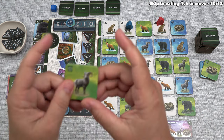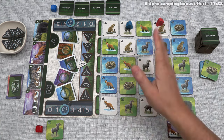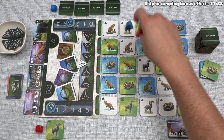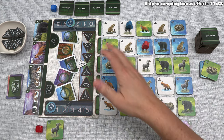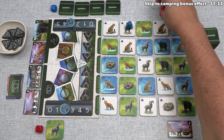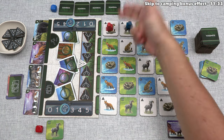We have a single bighorn ram in our hand and are currently on a cougar. We could activate this cougar and leap in any one of these directions, but before that, we could eat fish to reposition. Eating one fish moves us one spot orthogonally, and we could keep spending fish until we've used them all. This lets us position ourselves for a more effective turn. I don't think we need to eat fish, so let's go right to exploring and activate the cougar — we'll leap right over here, which means we leaped over our opponent.